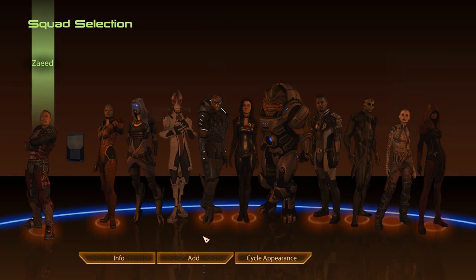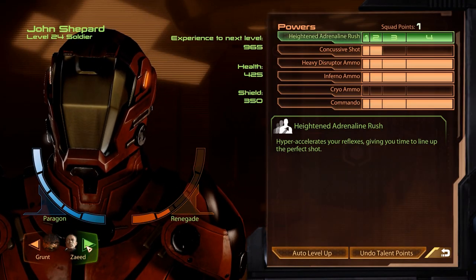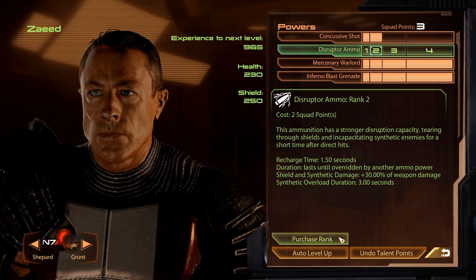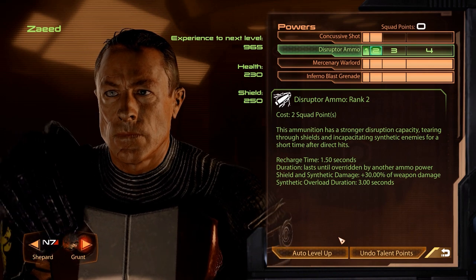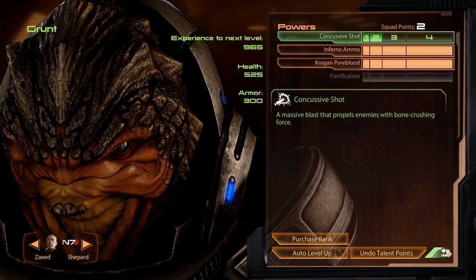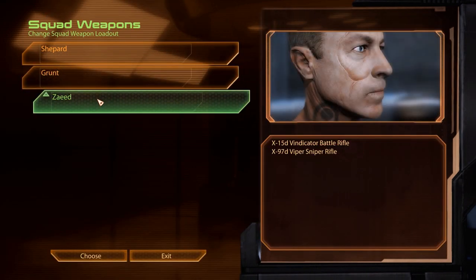We find the remains of a Quarian ship, and there could still be survivors around, so let's assemble our squad and investigate. We want some firepower, so we'll go with Zaid and Grunt. We won't spend squad points on Shepard in his clunky new armor, but we'll spend all three points on Zaid to give him access to disruptor ammo. We can't upgrade anything for Grunt, and weapon-wise no changes are needed, so let's jump right into the action.